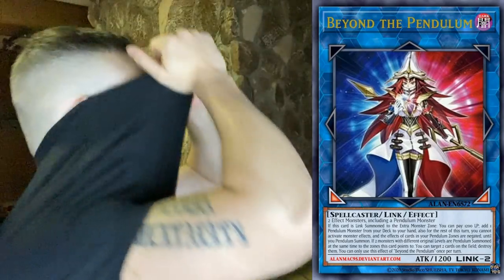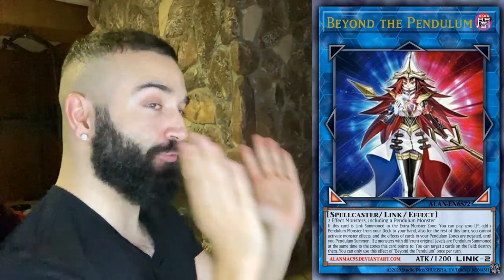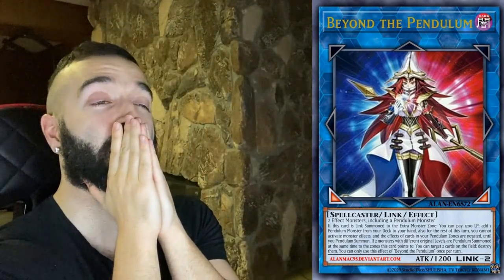Now let's get into the nitty-gritty of what it actually does. If this card is Link Summoned to the Extra Monster Zone — the only place it'll be Link Summoned — pay 1200 Life Points, add a pendulum monster from your deck to your hand. Pay 1200 Life Points, add a pendulum monster from your deck to your hand. Oh my goodness.